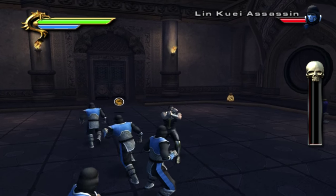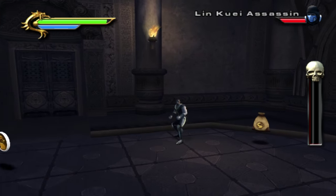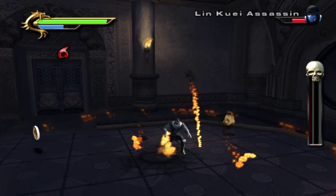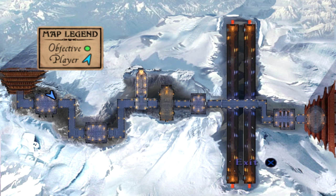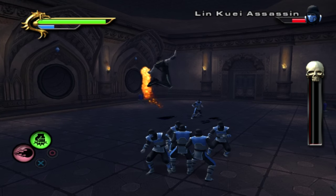Upon entering the Lin Kuei Palace, we immediately get surrounded by a bunch of these Lin Kuei assassins and we need to take care of them. But before I do, let me just bring up the map. All we need to do is make our way to the right — pretty straightforward. It's not a very large area, but not very small either. There are heaps and heaps of fights like this in the Lin Kuei Palace here.